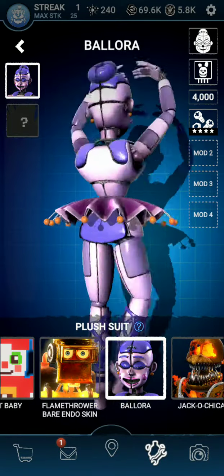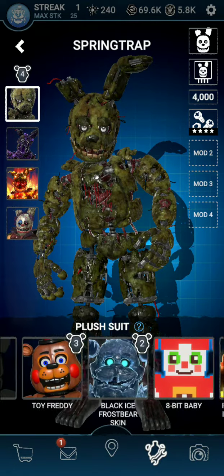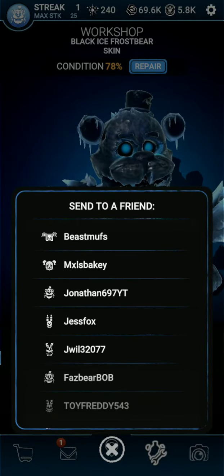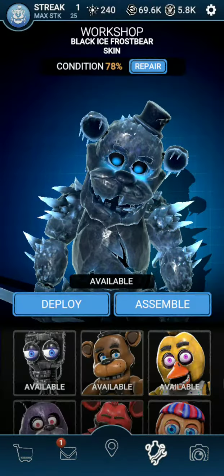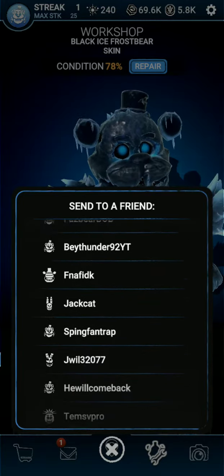We got a Ballora skin, and that's pretty cool. I finally got the Black Ice Frostbear skin, which is really cool. I'm gonna put a different CPU in it — I'm gonna put Ballora's CPU in, because Ballora's easy. I'll give that to you.